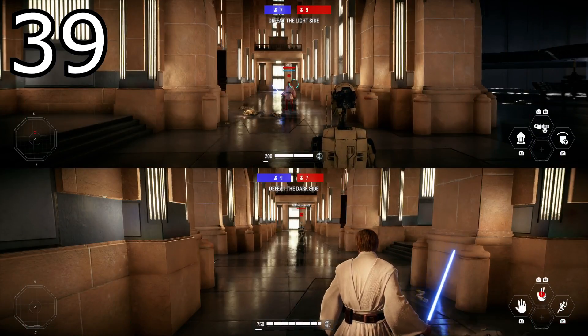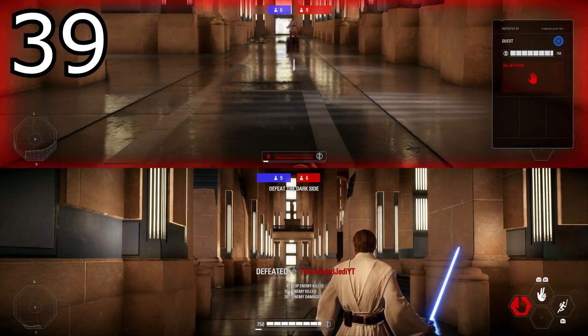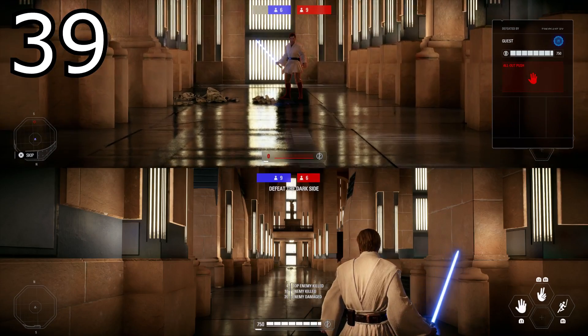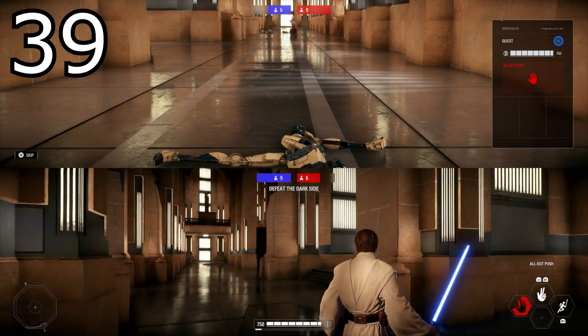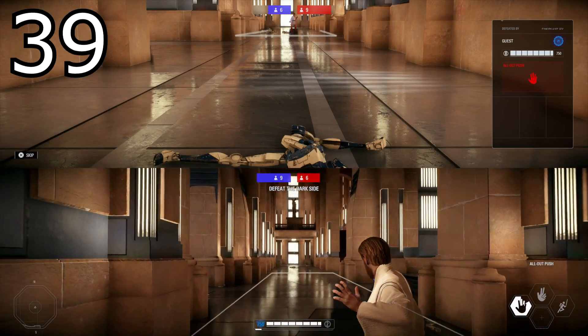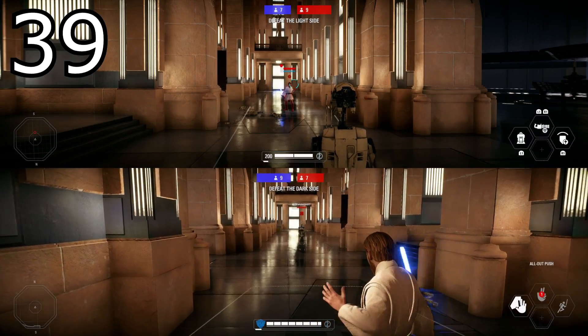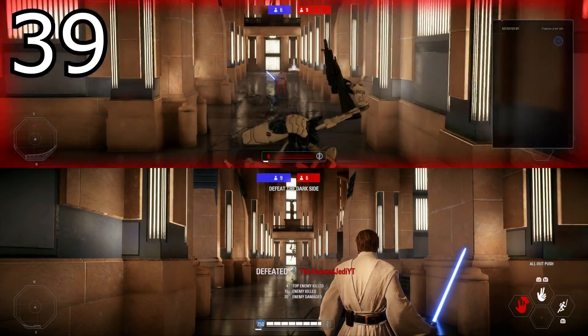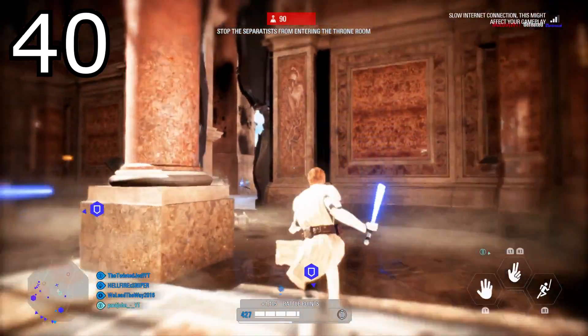Tip number thirty-nine is for Obi-Wan's force push: it needs to be charged and aimed. When new players start playing Obi-Wan they don't realize you have to charge up his push — you have to hold down the trigger and aim it in the direction of your enemy. There is a little reticle dot in the middle of the screen; this is what you want to point towards the enemy you're trying to force push.